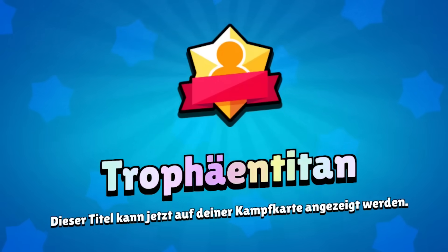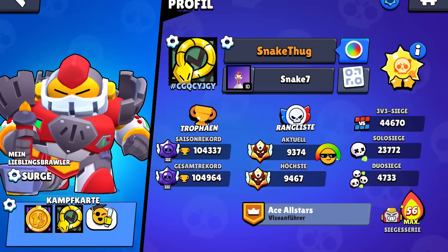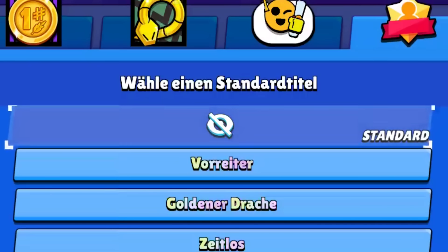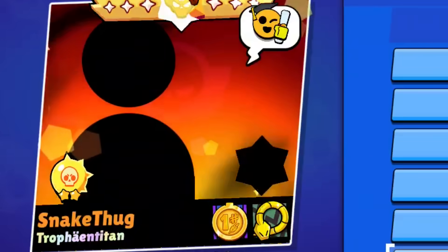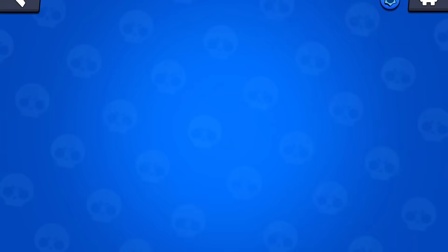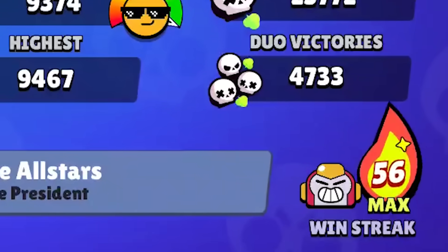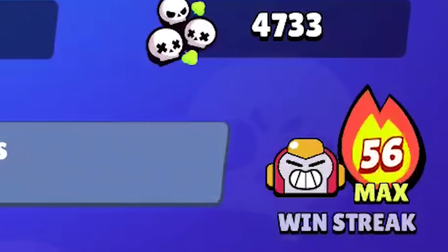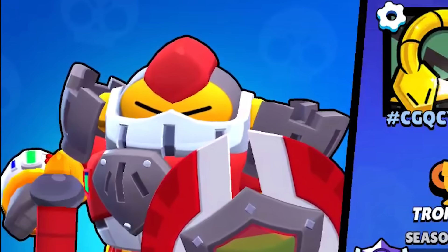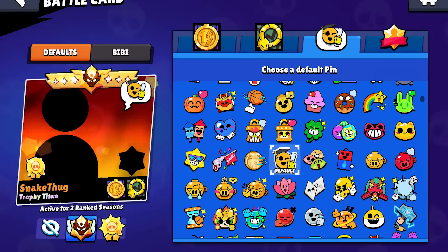Here we have the trophy titan title — crazy. Let me switch my game to English real quick. I'm going to equip it. Here we go with the trophy titan. Now it's tier max and not maximum, and now we have the trophy titan title. And the surge win streak with 56. Was it really surge? I did this win streak with surge, that's crazy. But it had to be surge, it was so obvious.